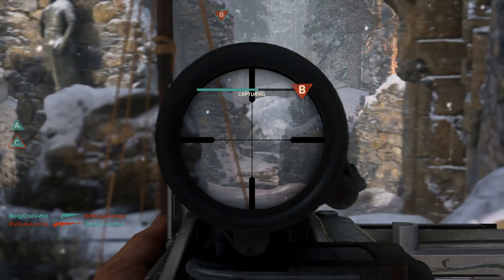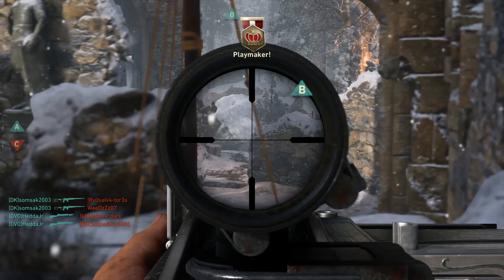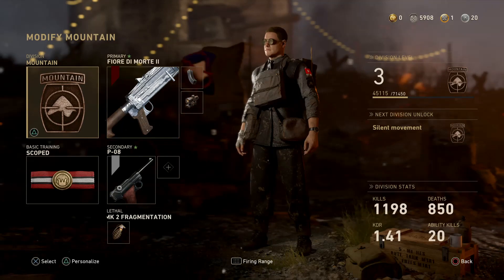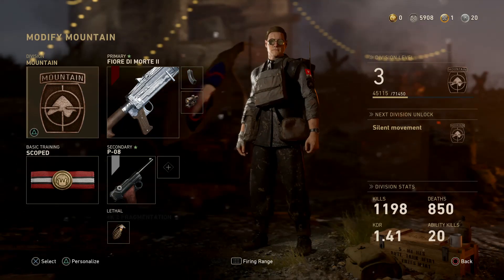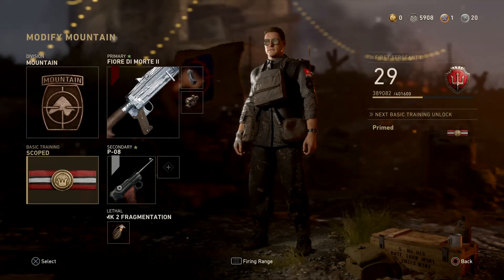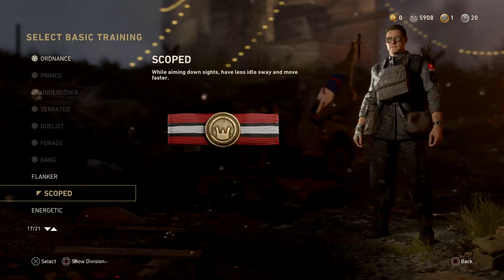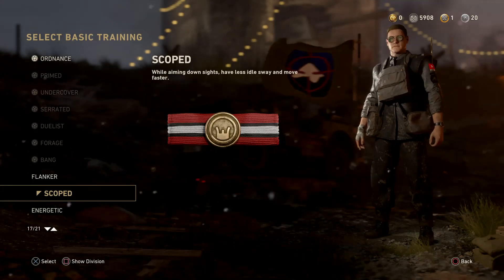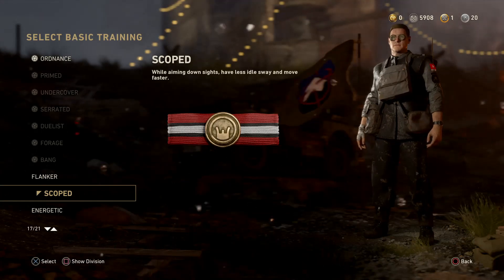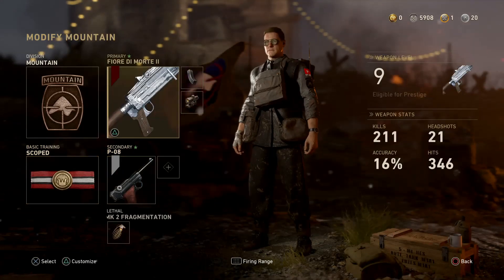But I kept going and tried different classes, eventually settling on this class you can see on screen right now. As a division I chose Mountain, mainly because of the Ghost perk, which I think is really, really good. For basic training I chose Scoped, because while aiming down sights I do that a lot — it gives less idle sway and lets you move faster, so for me that's kind of a must.